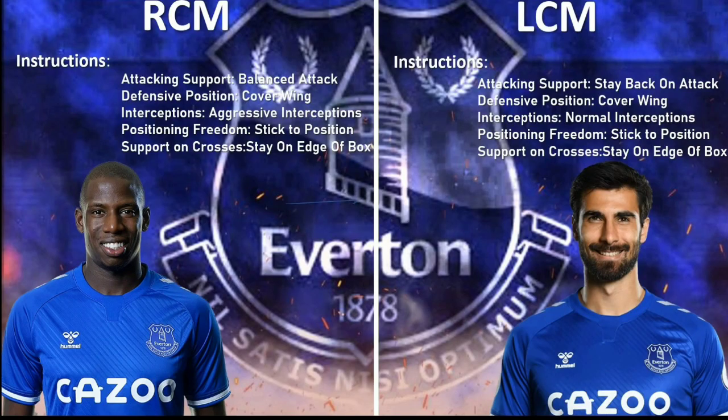And that brings us to Gomez — stay back on attack, cover wing, normal interceptions, stick to position, and stay in edge of box. We've already seen why he stays back, but you need both on cover wing because your wing backs are gonna move forward and you need some defensive cover, or else your team will be exposed at the back and you're prone to conceding goals.